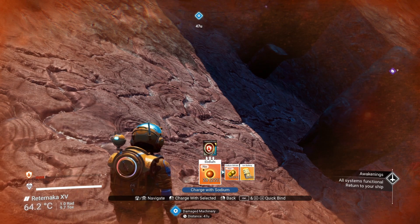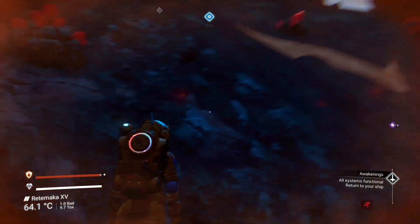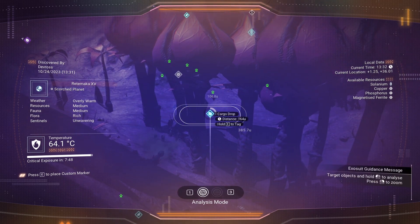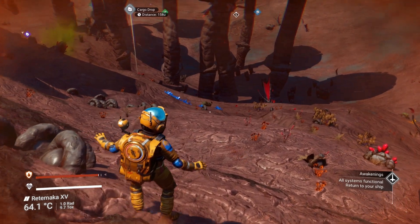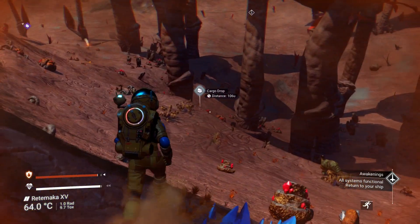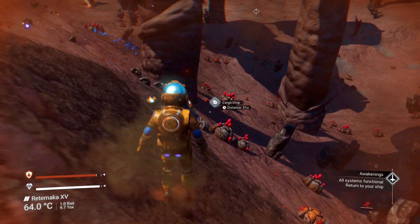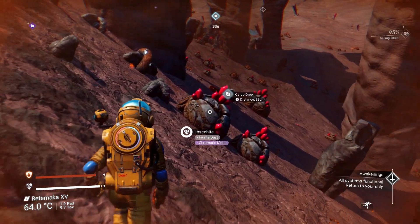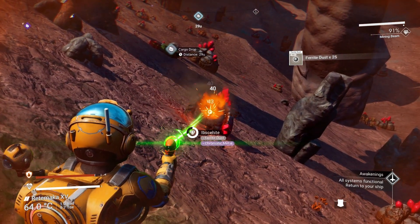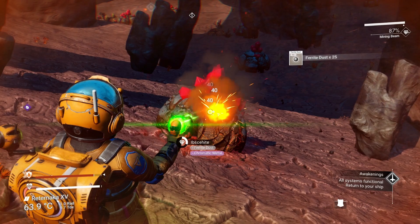We've already done that, so we need this - use one of our batteries. That's buried too. What else can we find? Cargo drops down here - there's always good resources in those cargo drops, go and get the cargo drop. Maybe we can find a cave and get some more relics, because that's the only way we can get into the underground without the terrain manipulator.